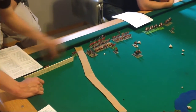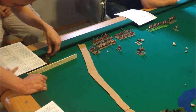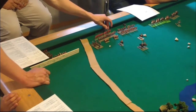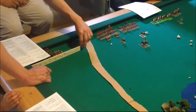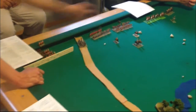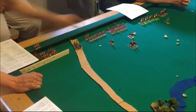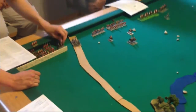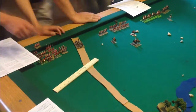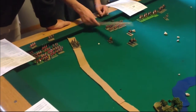Since we're playing on a tabletop that is narrower than standard, we have adjusted the setup areas for each army to account for that. While the setup area is smaller, the distance between the two setup areas is the same as on a normal five-foot deep table. The English are setting up their first brigade with four infantry units in column, with artillery limbered on the road.